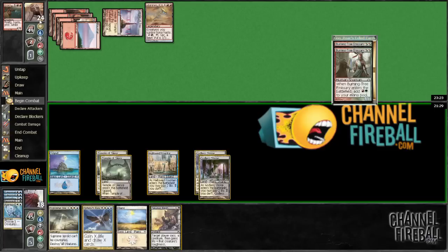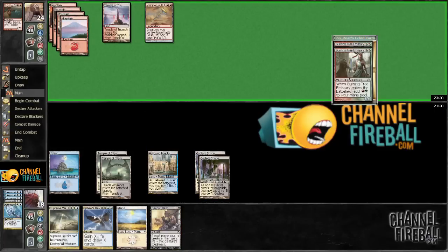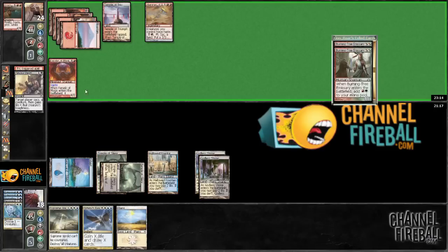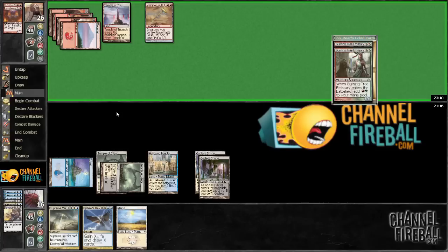Now if he plays another dragon I'm just going to Devour Flesh again, because then we get a little extra value off the Revelation. I think I'm just going to Devour Flesh this with the trigger on the stack so we only take two damage, because this really allows us to just go all in on Sphinx's Revelation.